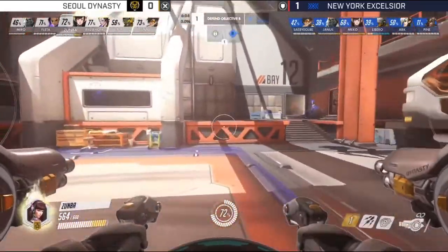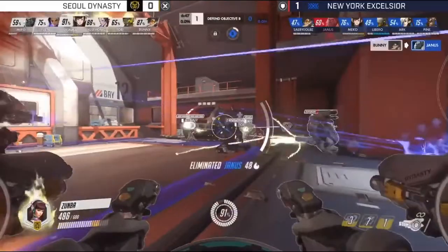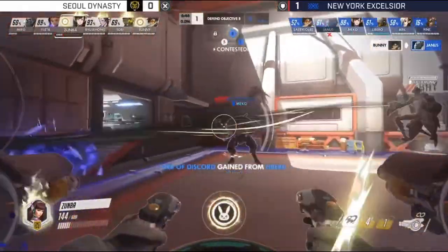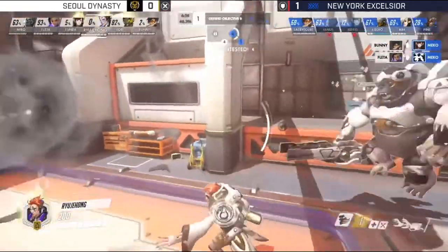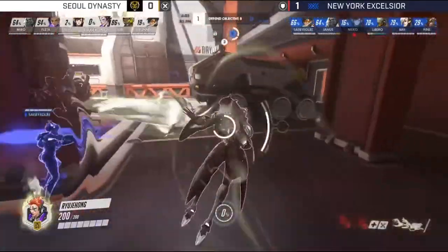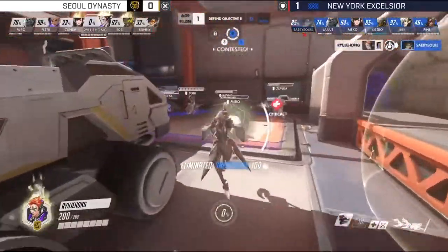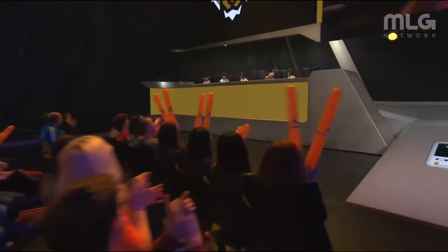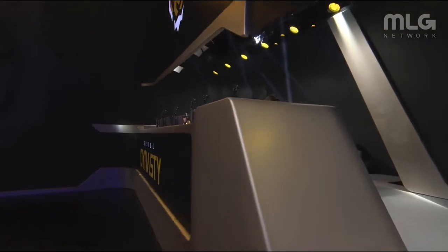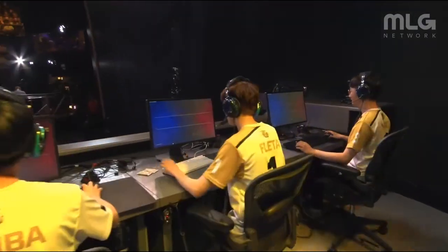This might be over pretty quickly. If Sol can strike another critical blow to New York Excelsior, pressuring forward — bubble thrown down, Jainus tries to get out in front. Bunny goes in, the damage is there, Mekko shot down very quickly. A self-destruct on the point to zone New York Excelsior away. Jehong comes through with Coalescence — mostly using it for damage — and that's a pure 1v1. Jehong just knows what he wants. Sol Dynasty get the map done with 6 minutes and 27 seconds in reserve.